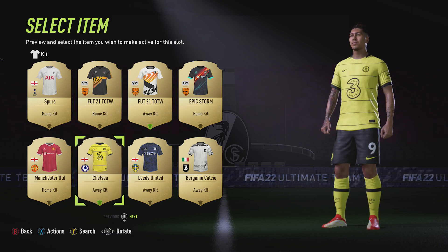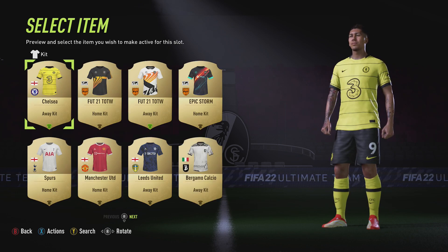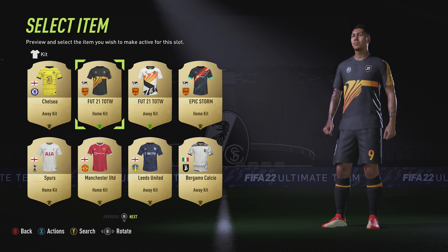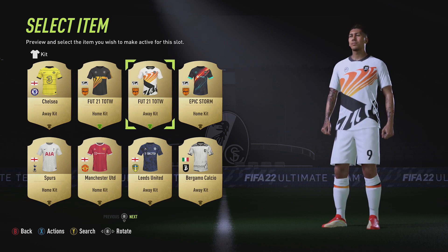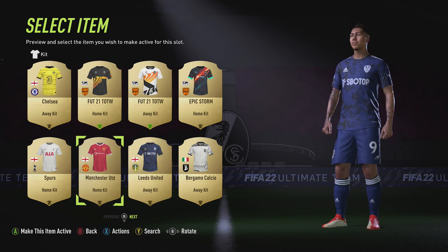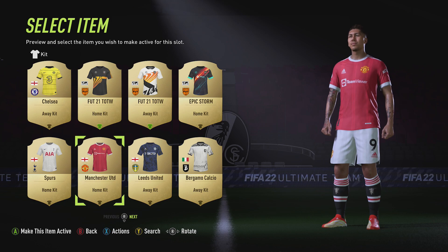I've also got this one activated as my Away kit. Going back, we can change the Away kit here. If I've got a white one for my first kit, I should have something quite different for the second. I've actually put them the other way around — I've got the Team of the Week kit as my Away kit and the Away kit as my Home kit. What this refers to, of course, is the original shirt, whether it's a Home or Away kit — so you've got the Man United Home kit, Spurs Home kit, etc.